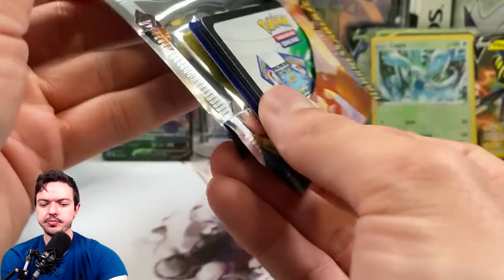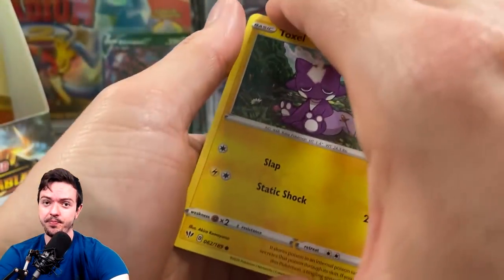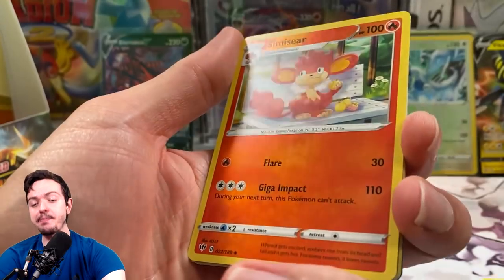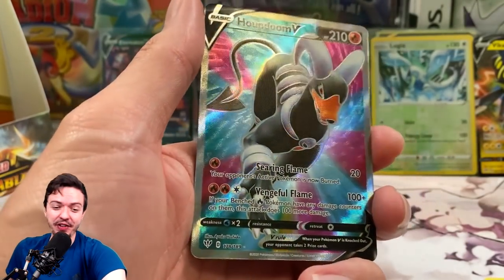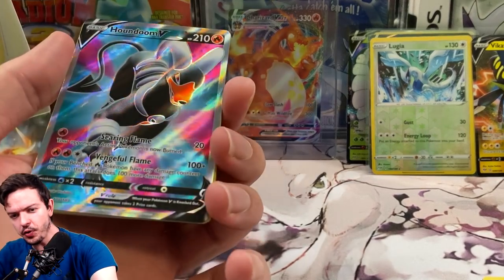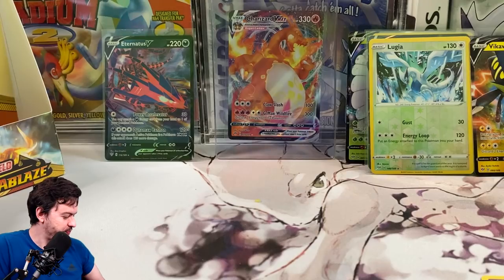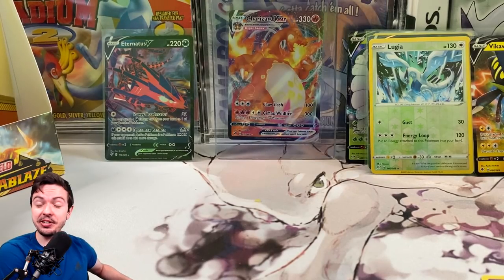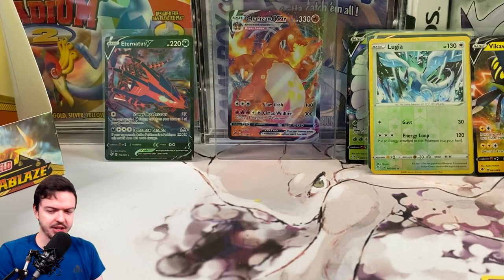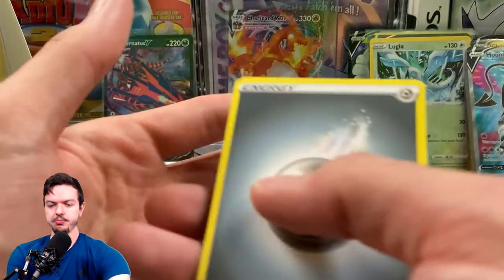Now the question is, is it going to be the right fire — is it going to be the Charizard V? Let's wrap up the box right now. Let's wrap up the set with the best box ever — Houndoom V Full Art! So you can get two full art V cards in a box at least, based on my experience. That's fire! I told you it's gonna be fire. Did I not tell you it's gonna be fire? Technically it's dark but actually it is fire type. Houndoom is dark fire anyway, so there you go.